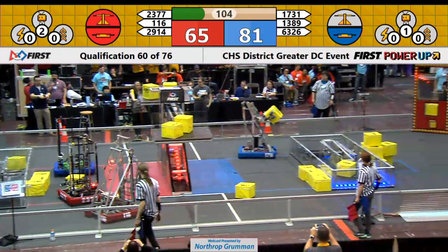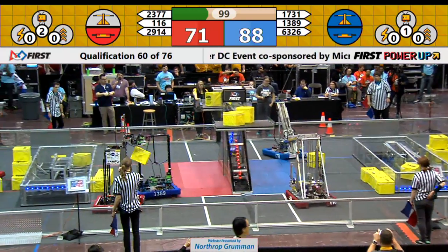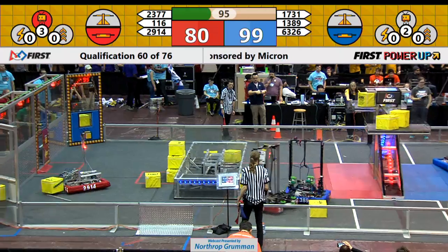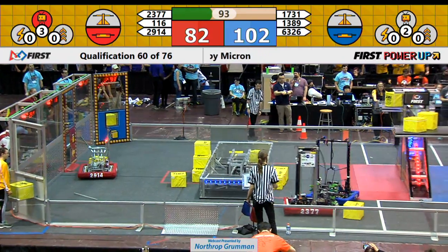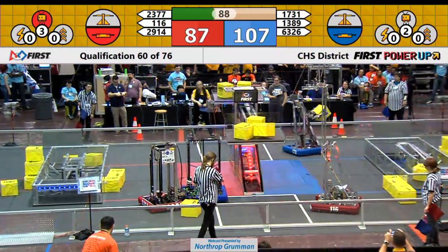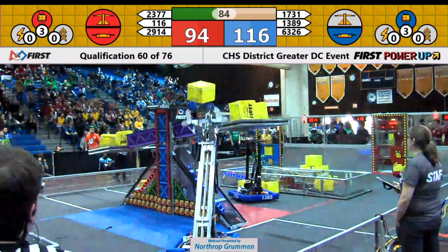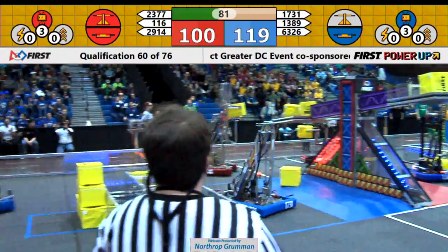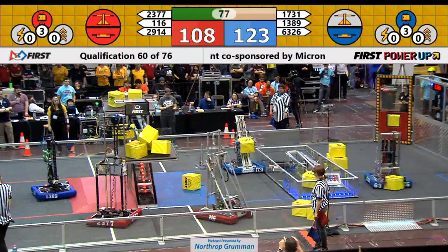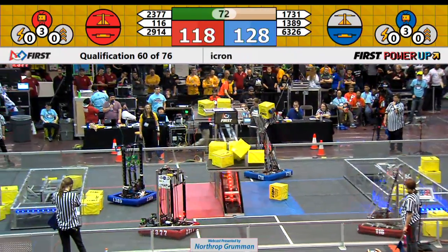1389 the Body Electric trying to take some power cubes from the red alliance side, looking for a steal. Oh! They might get it. Red alliance activates their levitate, trying to fill up the vault, trying to get some power ups. Blue alliance activating their levitate as well, with the help of 6326, Baltimore Bolts, loading up that vault through the exchange.